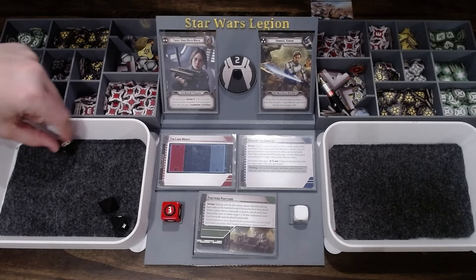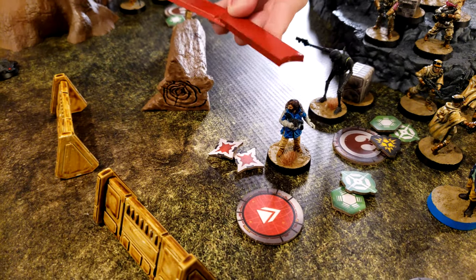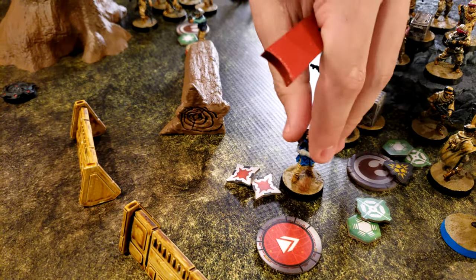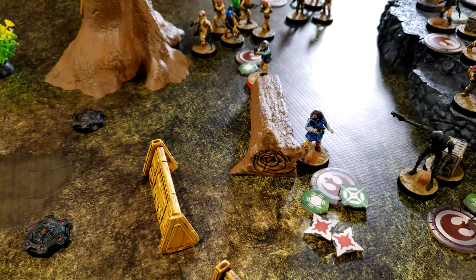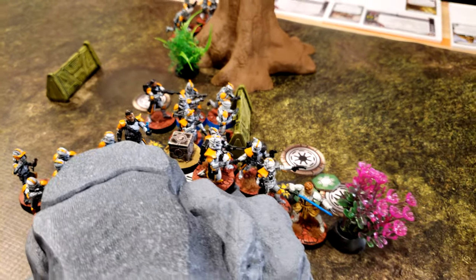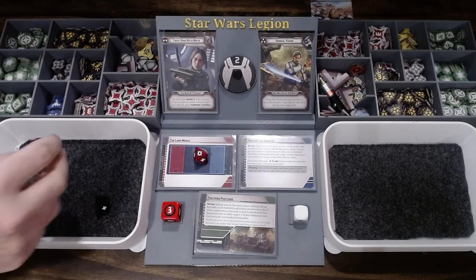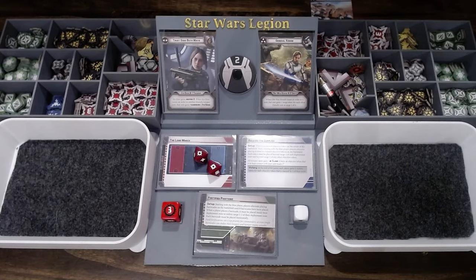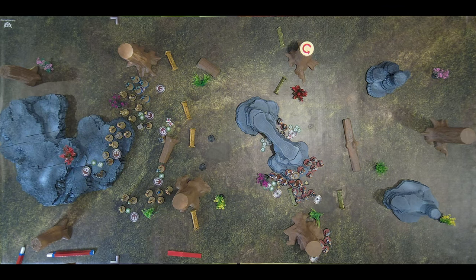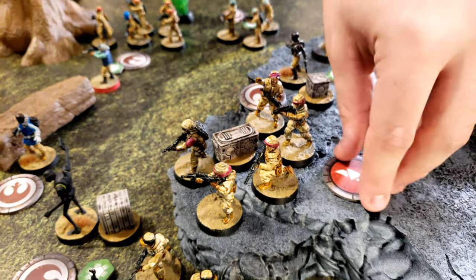One on the reroll — blank anyway, so one. Force barrier. I'm going to go with Cassian — he is going to move over to here to gain an aim, then shoot at the ARC Troopers using long shot. That's going to go away, so I'll spend the aim to get this to a crit so you can't Guardian it — it's pierce one so I get three dice. They take nothing except a third suppression.